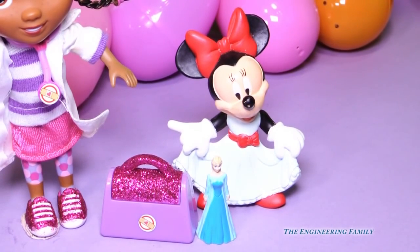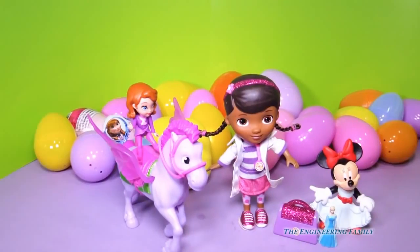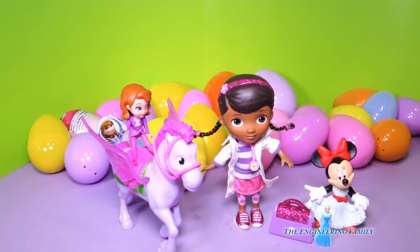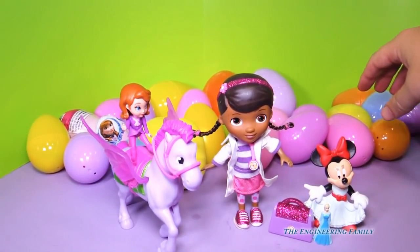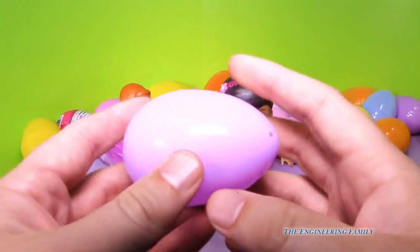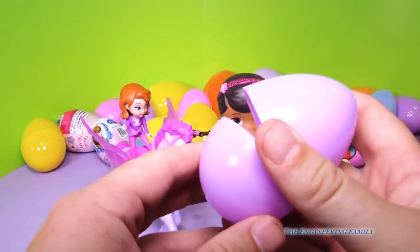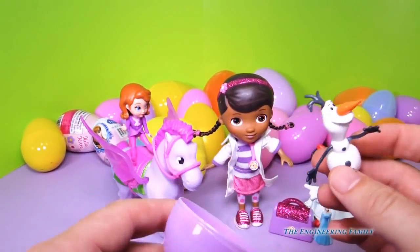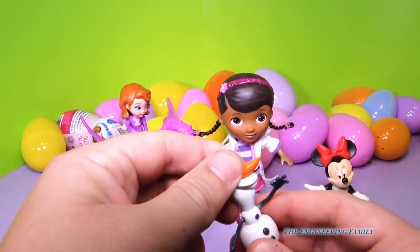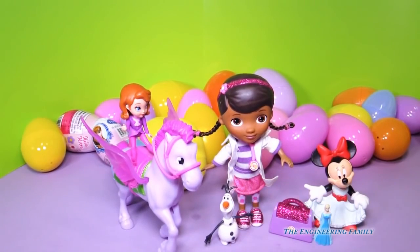That would be kind of funny. I'd like to have a bow in my shoes. But you know what? We have to pick another egg. My assistant said I can pick an egg, so I'm going to pick this one right here. Did I trick you? What do you think's inside of it, Assistant? Candy? It's too shaky for candy. Who's that? Olaf! How did you get in an egg? Even little Elsa is pleased to meet him. That's right - little baby Elsa is pleased to meet Olaf, isn't she?